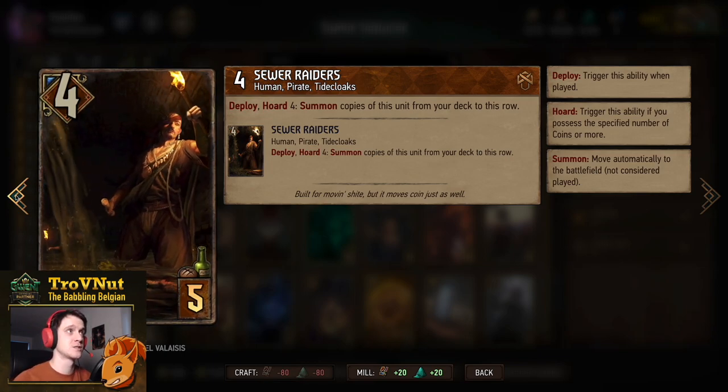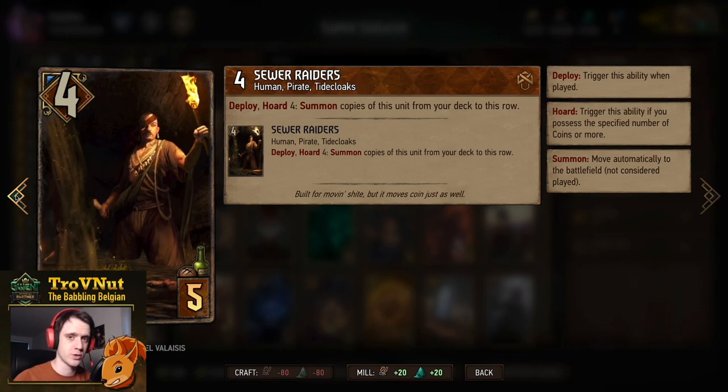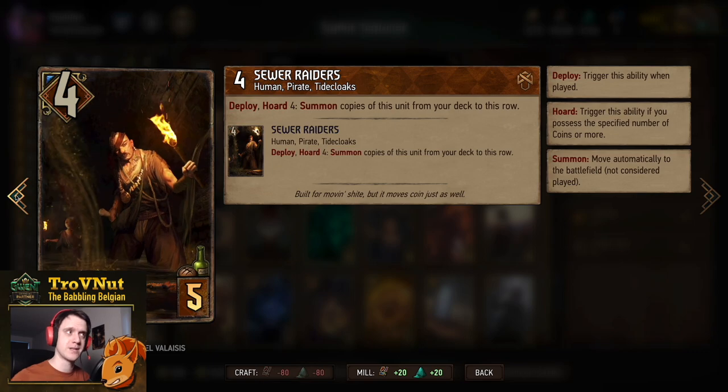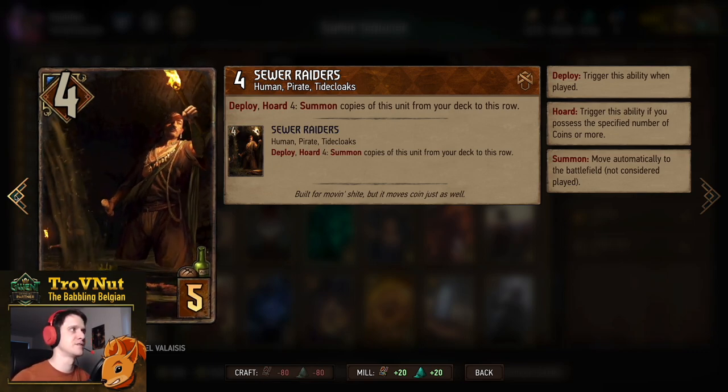The Sewer Rats are four power for five provisions, but if you deploy this card and you have two coins or more in your pouch, you will summon a copy from the deck — giving you eight points for a single five-provision card and a bit of thinning.